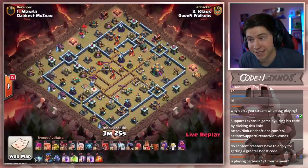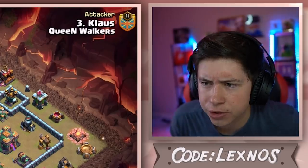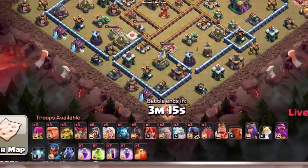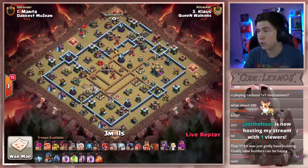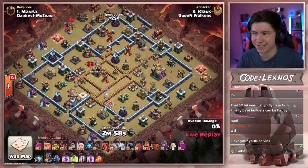Man, the myth, the legend is in with his next attack and he is doing what? Queen charge, giant hogs, golems, ice golems with seven bat spells and a jump. Klaus, what are you doing? Oh, he's just doing it for the content at this point.